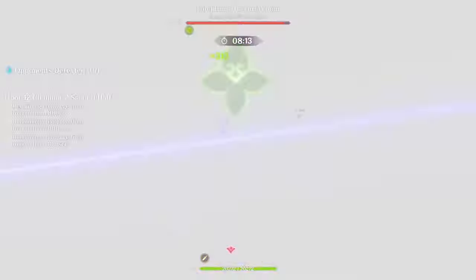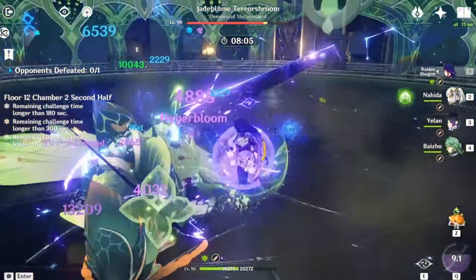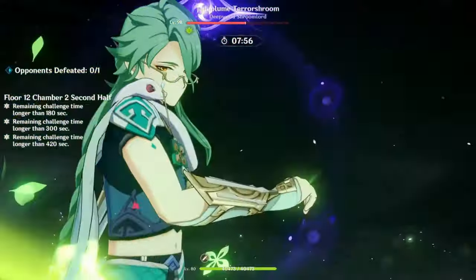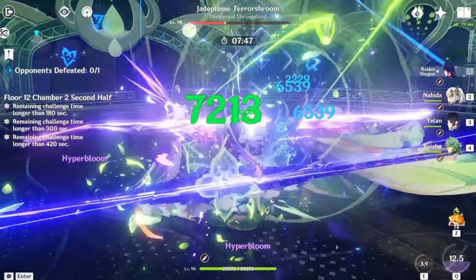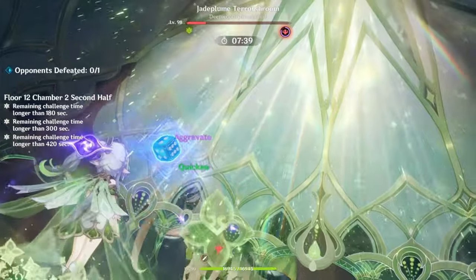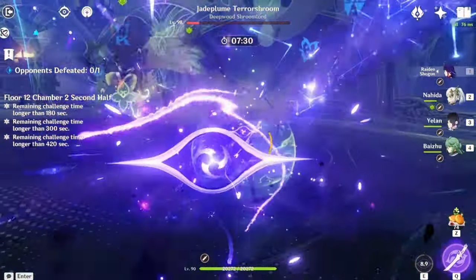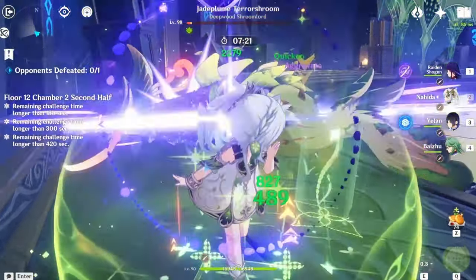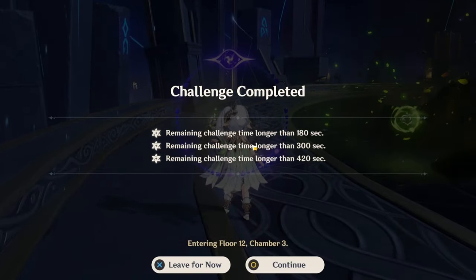Here is the second half of Chamber 2 — the Jade Plume Terror Shroom. This is a really easy enemy since you've dealt with them throughout the game. Just bring Electro or Pyro and you should be fine — mainly Electro, since once it's in its frenzy state it becomes vulnerable and you get to deal massive damage. Almost its whole HP bar is already gone because of frenzy mode. It does a big attack, uses too much energy, then gets itself vulnerable. That's the main strategy — wait for frenzy, then wail on it.